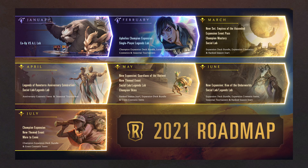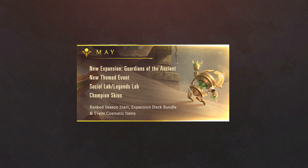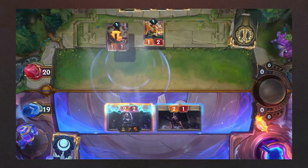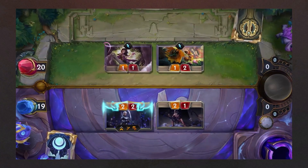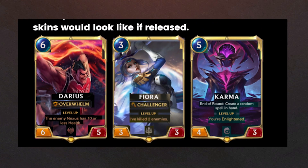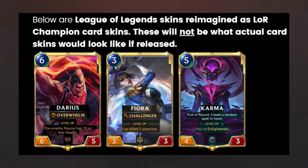Back in January, the Legends of Runeterra team released the 2021 roadmap, including some of the events and additions coming to the game during the first half of the year. Among them, champion skins are set to be released in May. In the past, the developers shared their intention of adding champion card skins to the game, confirming they wouldn't change how the card works, as this would be a cosmetic feature you can turn on and off in your collection. The examples provided were flash arts from League of Legends without any modification, clarifying they were just placeholder images not representative of how skins would work in the game.